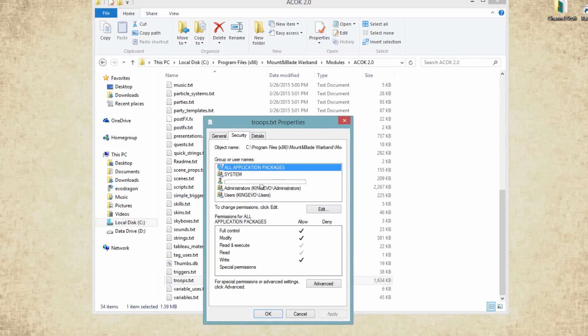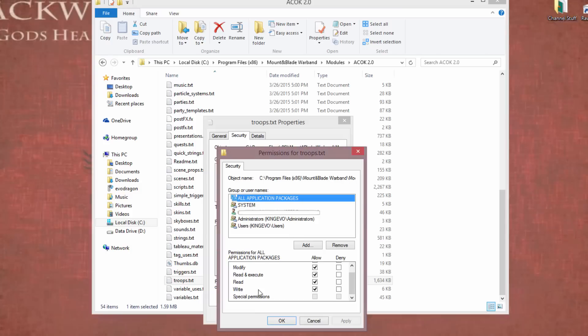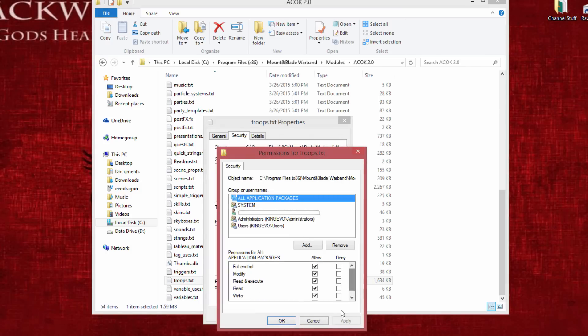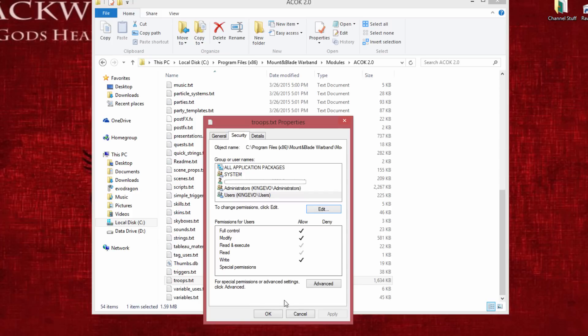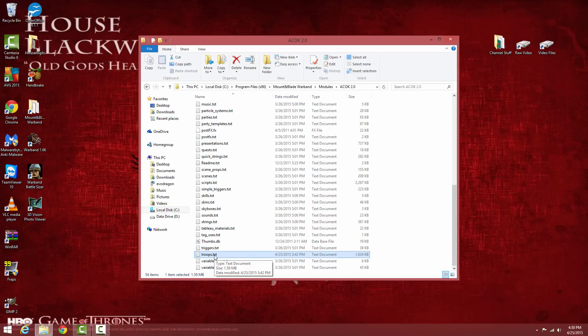In the Security tab you'll see all the different administrators listed. Make sure you have the option to Write and have Full Control for every entry. If you don't, click Edit, make sure you can write and modify it, click Apply, and then you're ready to go. Now let's edit the troops file — don't get scared, it's straightforward.